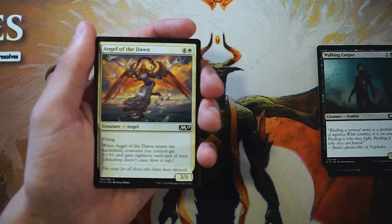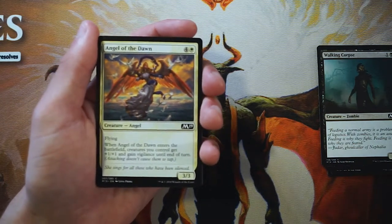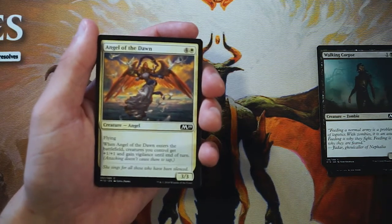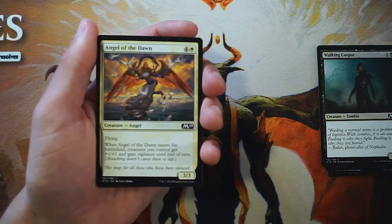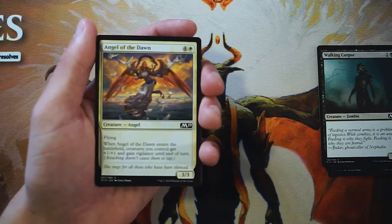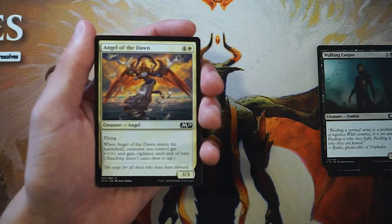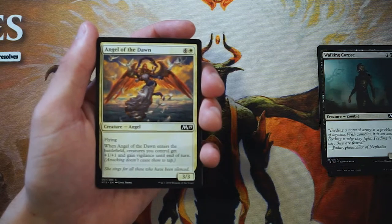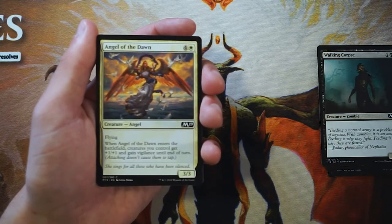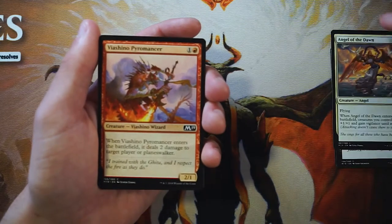Angel of the Dawn is a three-three for four and a white with flying. When it enters the battlefield, creatures you control get plus one plus one and gain vigilance until end of turn. It runs late in drafts because while it's very good in a go-wide white-red deck, it's not great elsewhere. Ideally you're flooding the board with tokens, buffing them all up and swinging in for tons of damage. It's probably the best card we've seen so far.